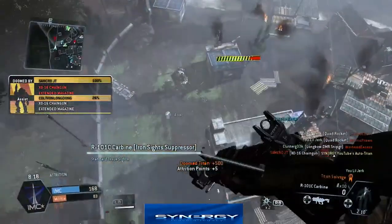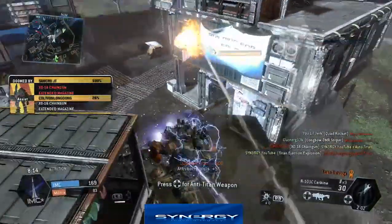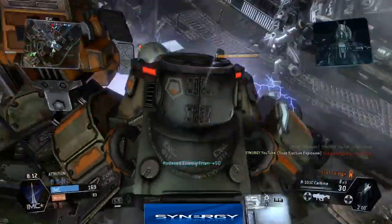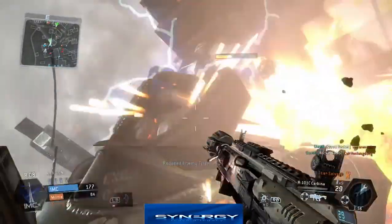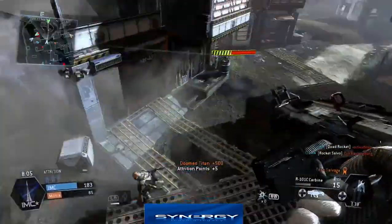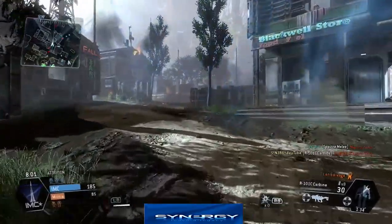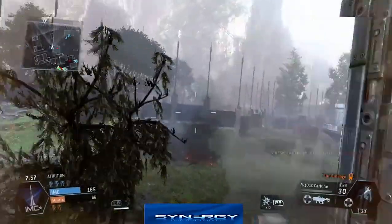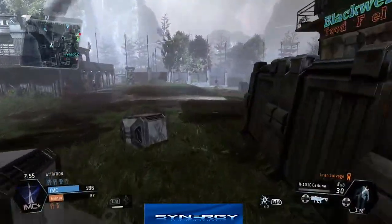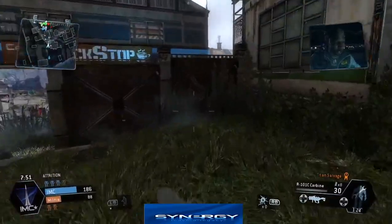We've been forced to eject, so we're going to go into cloak mode with double arc grenades and get onto this titan to give him something to think about. He's actually disembarked, so we make sure we take him out. Over here you can see we've got a titan with the vortex shield - if you stay in that it will kill you, so don't do that guys.